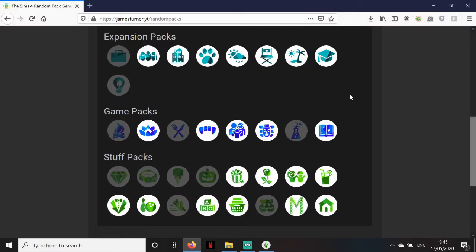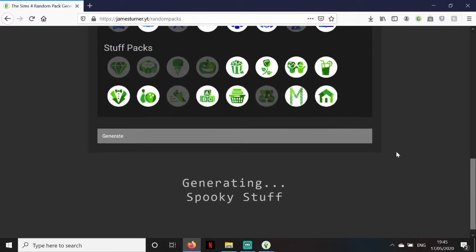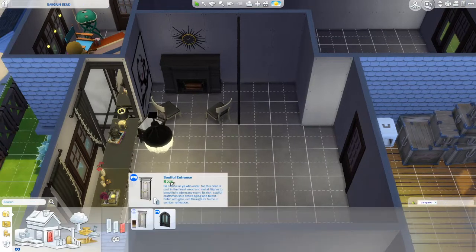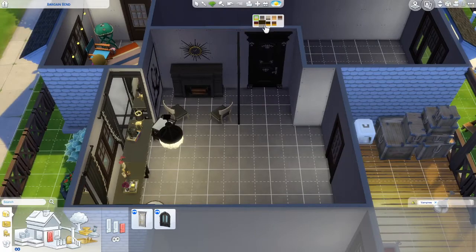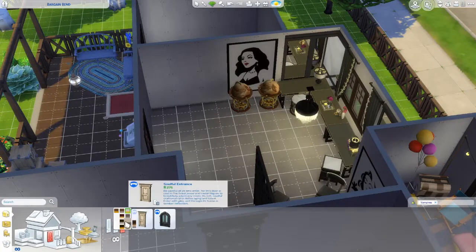The next pack is going to be for the dining space. And if this pack doesn't come up as something that's not a stuff pack, I think I'm gonna rage quit. Vampires! Okay, that's better! It has to have doors, right? We've got our doors! It kinda matches the vibes we're going for in our vintage glamour kitchen.